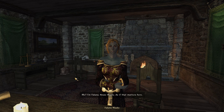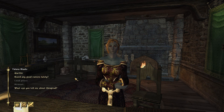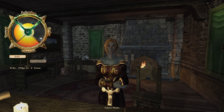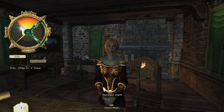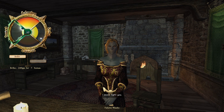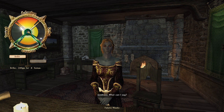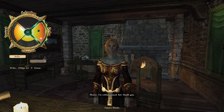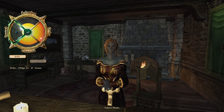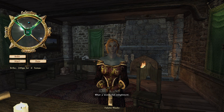The alchemist introduces herself: 'I'm Fulana — House Hlaalu, as if that matters here.' House Hlaalu! I suppose it doesn't matter here — you and I are going to be friends. She likes alchemy, so do I. Working through the persuasion wheel — she likes admire and coerce. 'You win — what a wonderful compliment!'